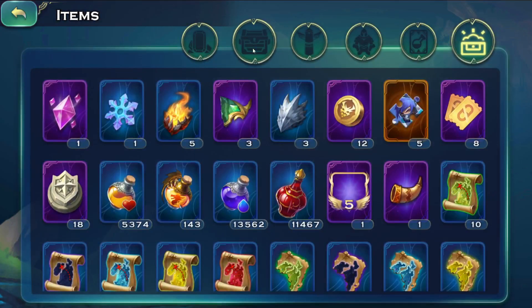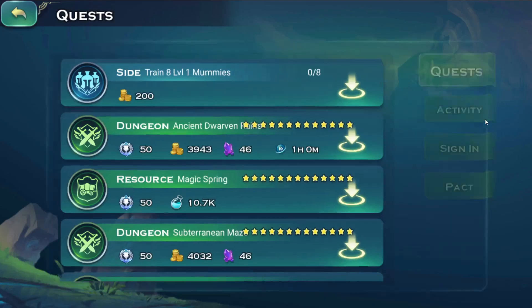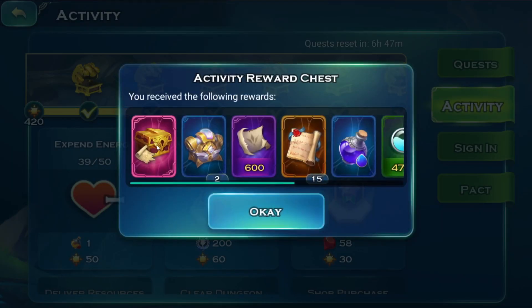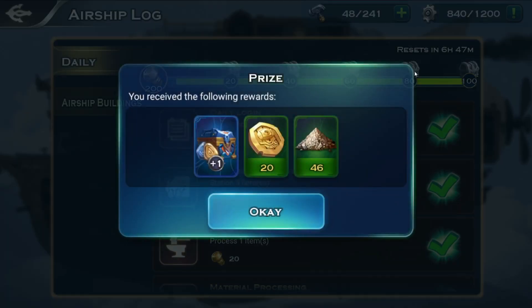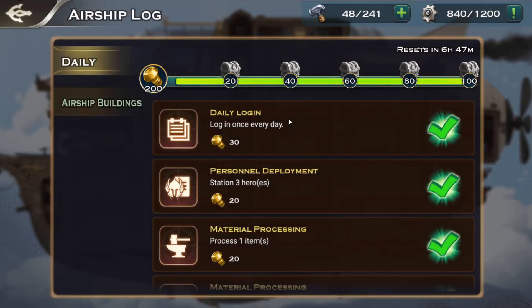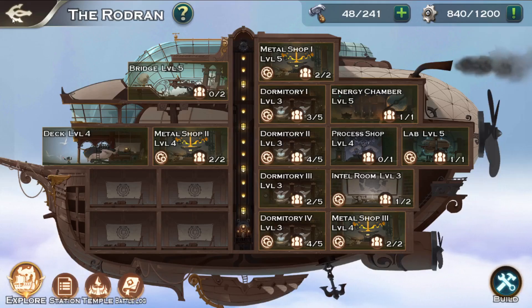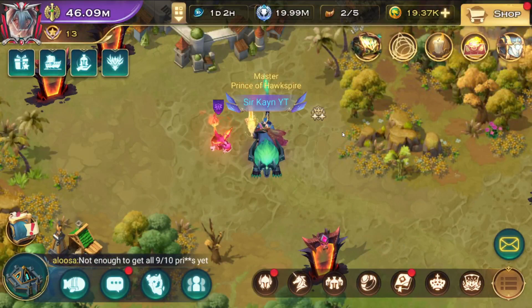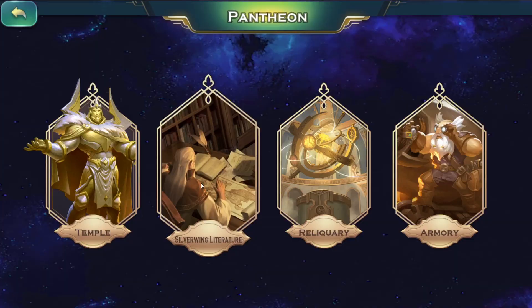I need 36 more boxes to activate the special book, but getting 24 plus two per day is actually great. We get one from the new event and one from the airship feature at 40 completions. In less than two weeks we should be able to unlock the special book, depending on whether it's added to upcoming events like Forest Claim.